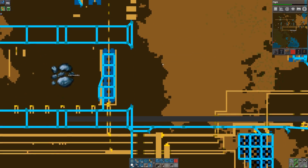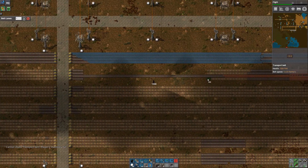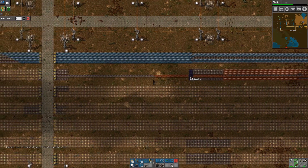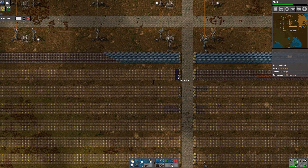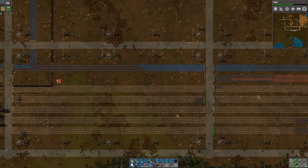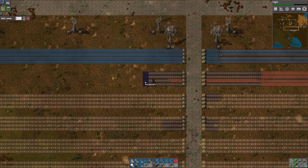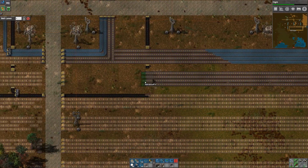We've run out of transport belt. Let's go up and grab a thousand — that should be plenty. Unfortunately I have to clear the blueprints again because it won't let me brush on top of them, but off we go. Copper done, and again we need to clear the blueprint and grab the four-belt brush. Let's march our way down to the smelting area.